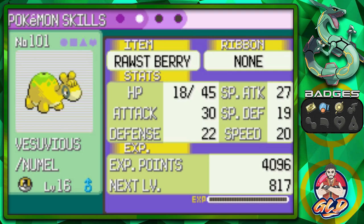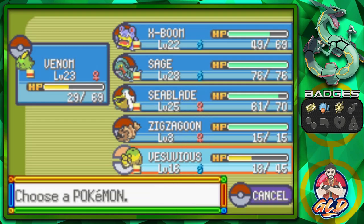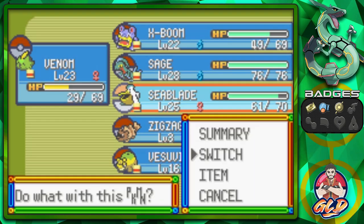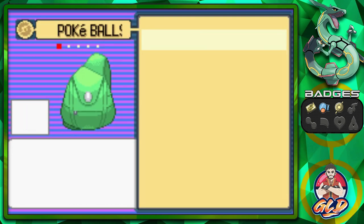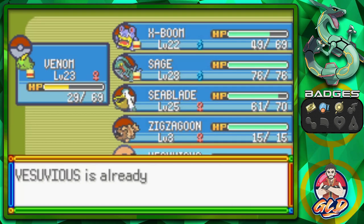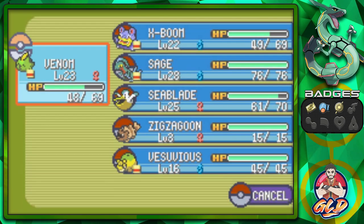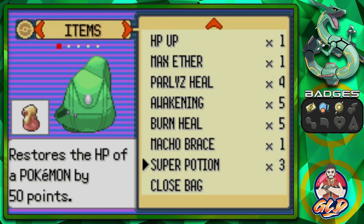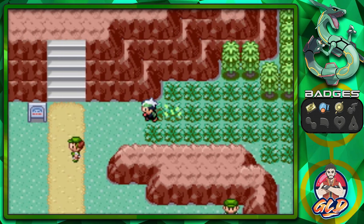Every Fire-type Pokemon seems to hold a Lum Berry. Vesuvius has a nice moveset. We're going to take the Experience Share from Seablade and give it to Vesuvius in exchange for the Lum Berry. Let's also give Vesuvius a Super Potion. Don't forget to heal Venom and X Boom too!